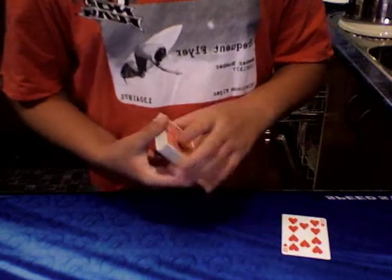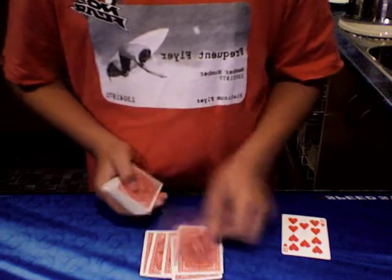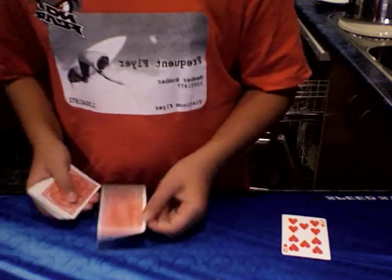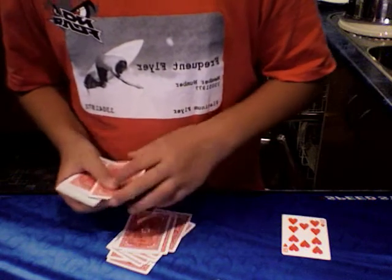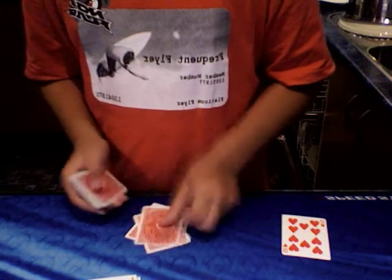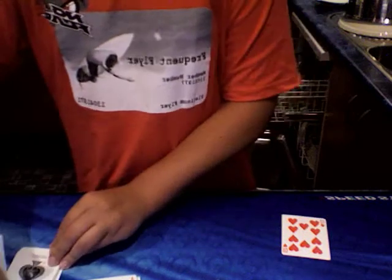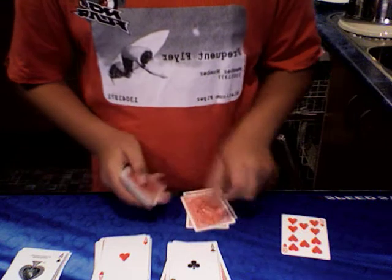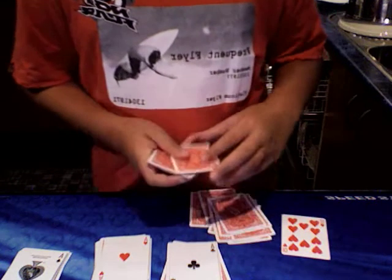And then you spell out all the cards. You start with the ace of clubs: A-C-E-O-F-C-L-U-B-S, and you flip it on the S. Then the next one, the ace of hearts: A-C-E-O-F-H-E-A-R-T-S, flip it on the S. And the ace of spades: A-C-E-O-F-S-P-A-D-E-S, as the ace of spades. And then you spell the ace of diamonds: A-C-E-O-F-D-I-A-M-O-N-D-S — it won't work.